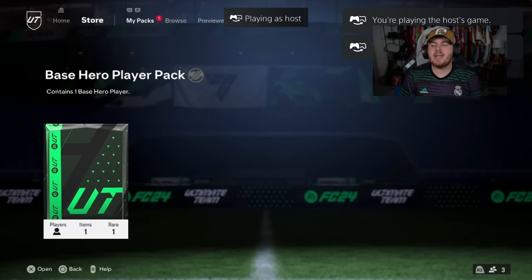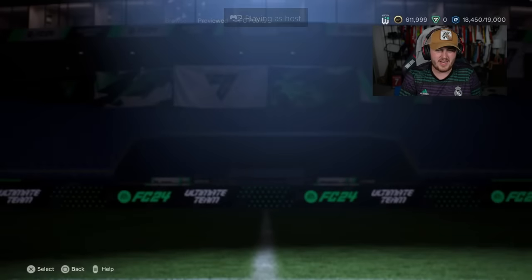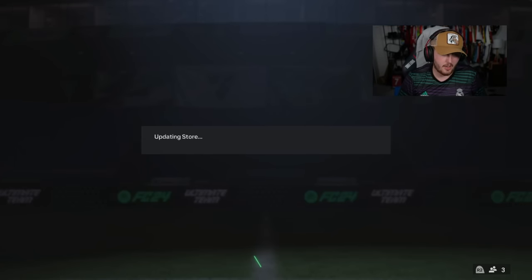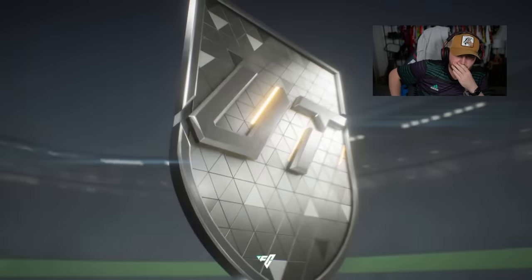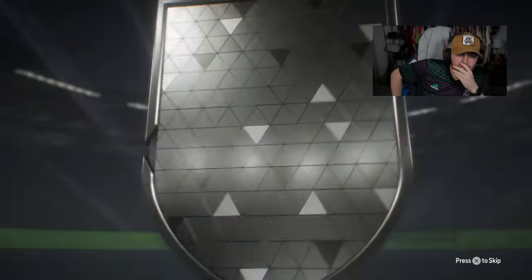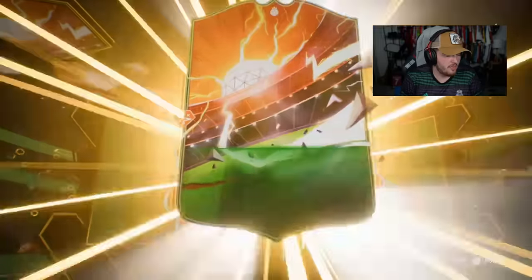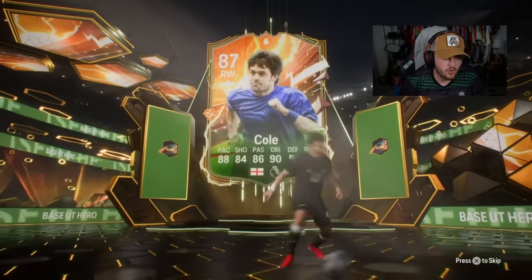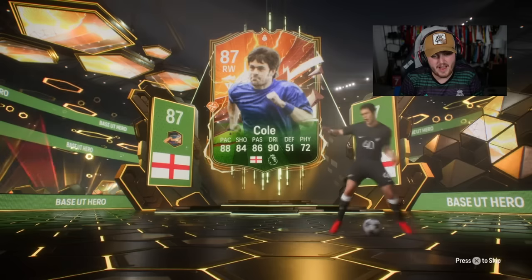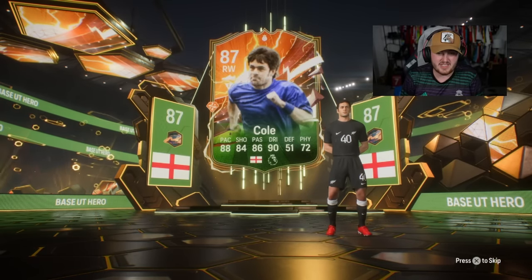We've got Waz's pack next. Come on EA, pay out, give us something good for Waz. We've got eyes to deal with first - Benalda Silva, welcome back to the club, you probably just got used in the SBC. Another Joe Cole. I think McManaman's right mid. Joe Cole's a W in my opinion - I think he's good, usable, good stats. Solid, and good links too - Premier League and English. We'll take that.